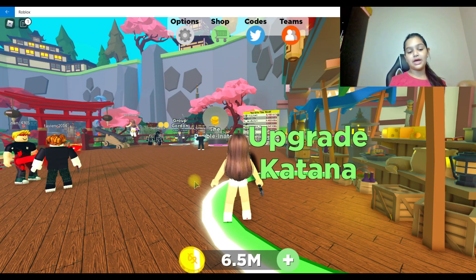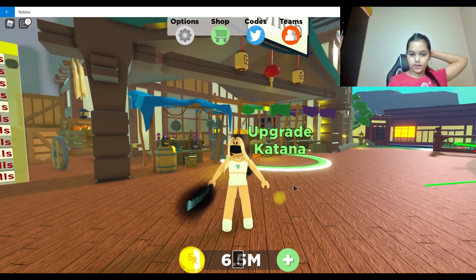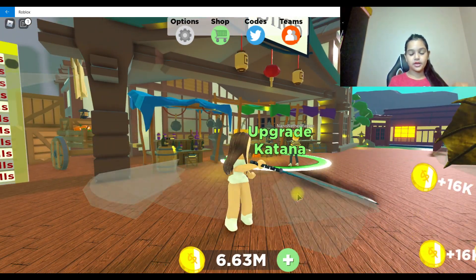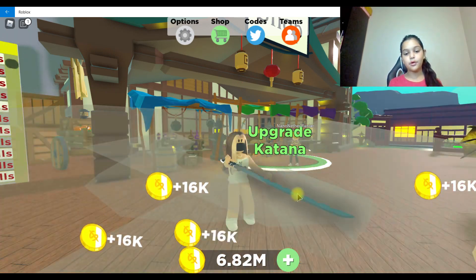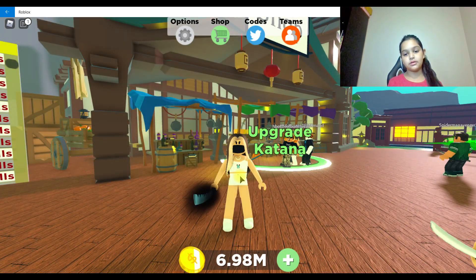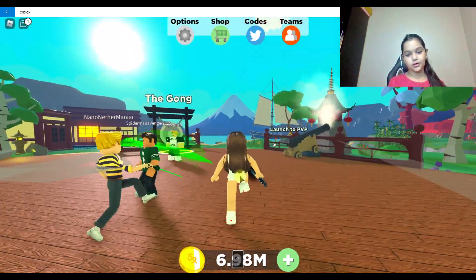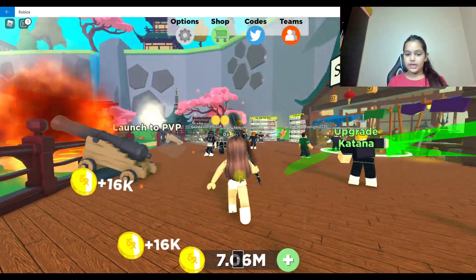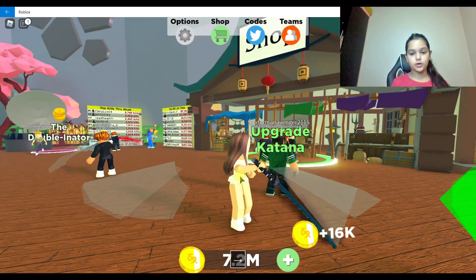That's your starter sword. To upgrade your sword you need money, and to get money you have to click on the screen like that, and it'll give you coins. Mine gives a lot of coins, but if you're using your starter sword it won't give you much, but you will eventually get some coins.